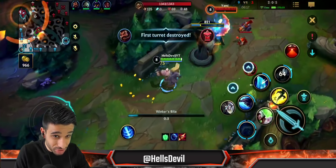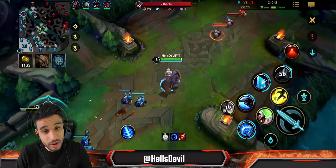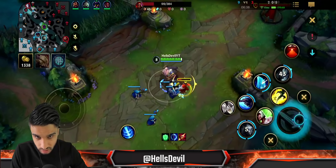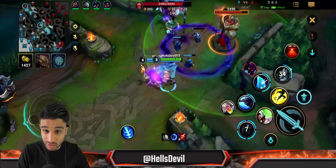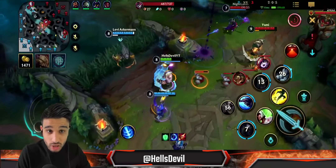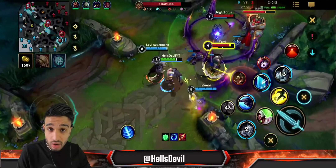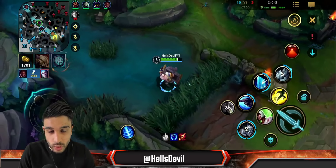Braum is actually pretty strong in one versus ones too. He's not necessarily strong against a champion like Renekton, but if you're up against a Jinx or an enemy ADC that can't shred tanks, you can actually win one versus ones — not as strong as Alistar but substantially strong enough to take fights. Now with Deadman's Plate, it gives a lot of bonus damage. Here I'm just solo pushing a turret — Kha'Zix cannot do anything against me. I'm blocking all the damage, wasting their time, using Redemption. Look at how much damage I did in a one versus three situation — all because of my third ability and Redemption hitting all enemies.